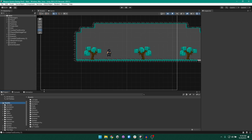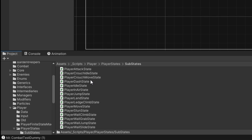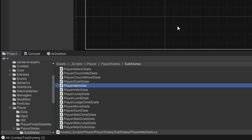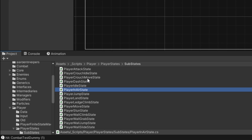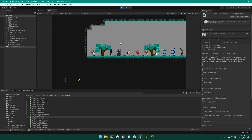If we take a look at our project folder, go to our scripts folder and then come to player, we have our player states folder. Each of our player states exists as its own class. For example, we have a player idle state — when the player is on the ground and not moving — a player in air state representing the player falling. Our player can also crouch, and there is a dash state, a ledge climb state, a move state, and a bunch of other things the character can do.